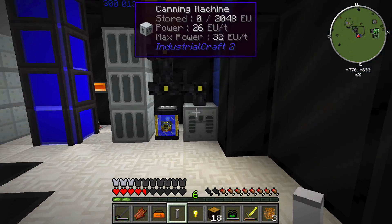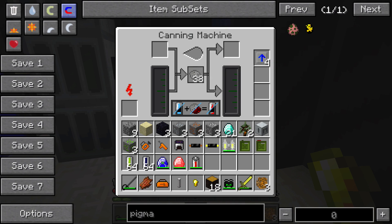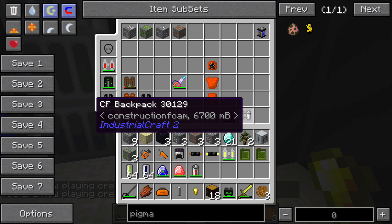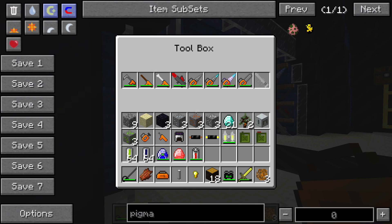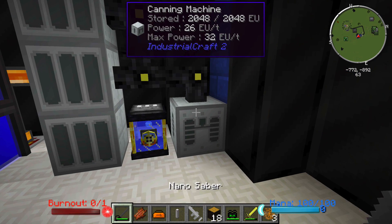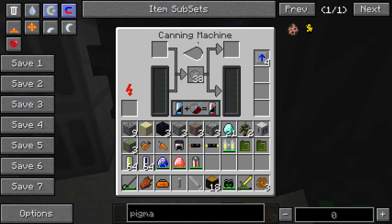Now let's learn how to use the canning machine real quick. This is a more complicated interface than what we're used to with most IC2 machines. In order to fill up your CF backpack, you're going to set the machine to the fluid mode. The CF backpack has around 6,700 millibuckets of construction foam, and my construction foam gun has 7,600. Go ahead and make this canning machine — the recipe is a little bit different.